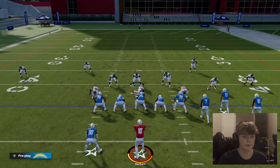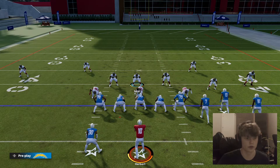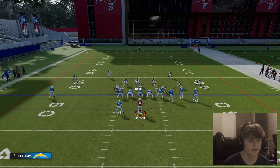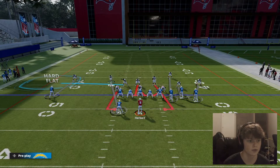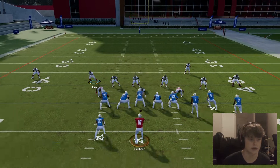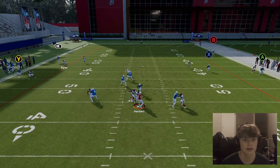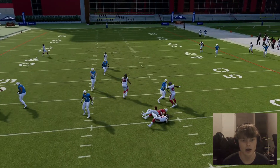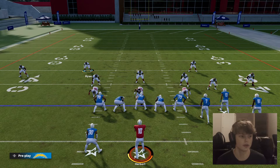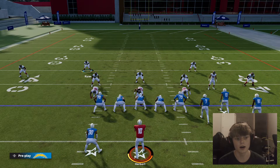So let's do that again. We're going to have all our guys blitzing and then snap the ball. You're going to notice that everything should be locked up for the most part. However, the corners on the Bucs kind of suck, so they're not locking up. But in MUT, if you have inside shade and outside shade, you should be completely fine.